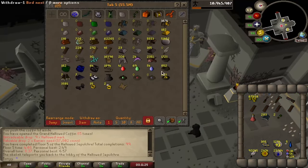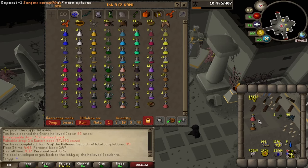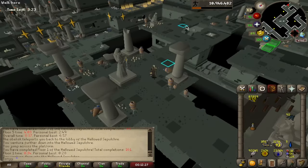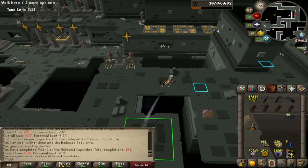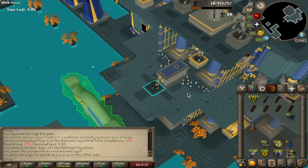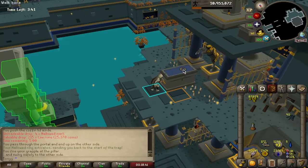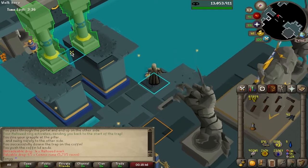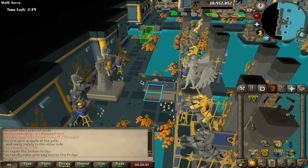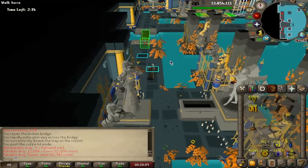Grabbing the rune nails and a little stamina, and we're off. I have no idea what it is about this lantern, but I swear I feel like I run so much slower with it. Hoping for a mysterious page or a lockpick. Cosmic runes — damn it.